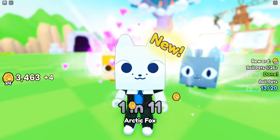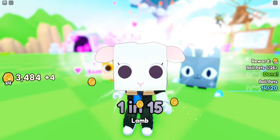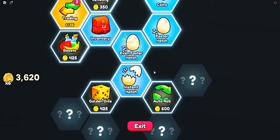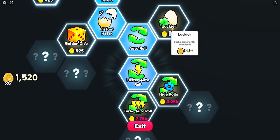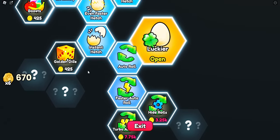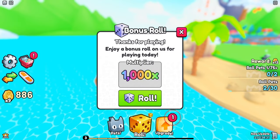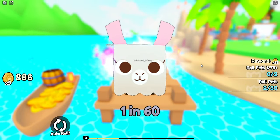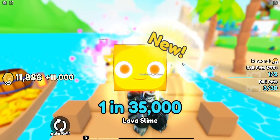We hit our first one in 13,000 already — this luck boost is crazy. Time six unlocked! So let's spend a little bit of money: we're gonna get ourselves auto roll, faster auto roll, and we're gonna need hide rolls and turbo auto roll as soon as possible. Just a little bit of lucky golden dice and we should be good. We're getting a times 1,000 bonus roll — let's go ahead and do that. Boom — one in 35k lava slime, not bad.